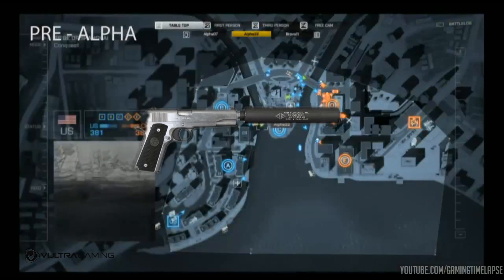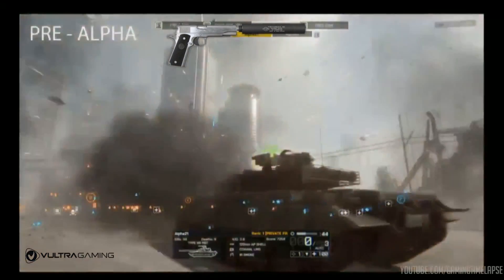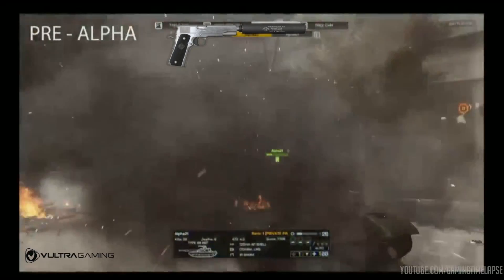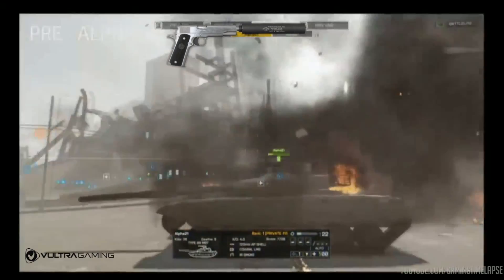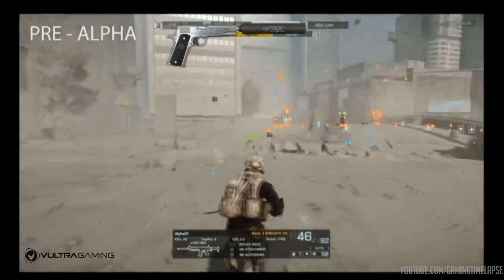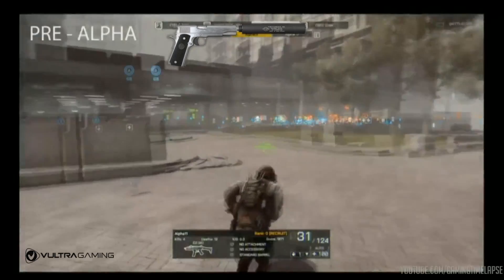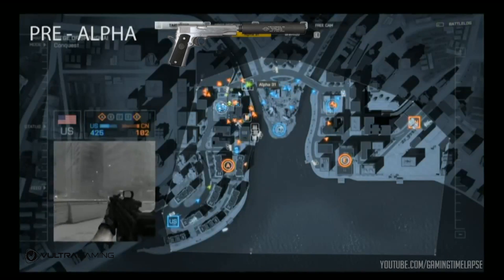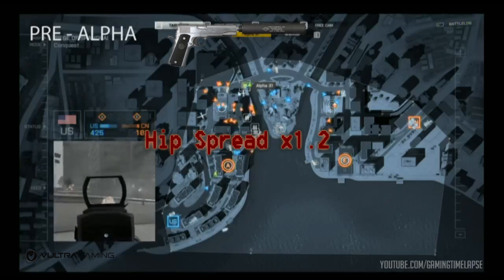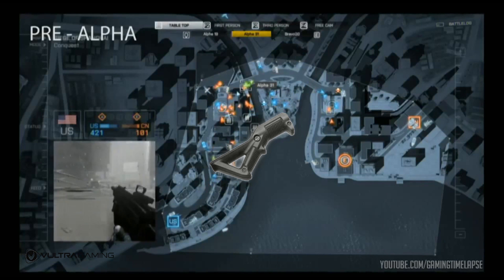The suppressor, shown here on this beautiful 1911, is much like the one in Battlefield 3. It hides you on the minimap when firing and muffles your shot's sound as well as the flash, while severely lowering your muzzle velocity. It also moves the damage drop-off to a much shorter distance, and it multiplies your hipfire spread by 1.2, making it just a tad bigger.